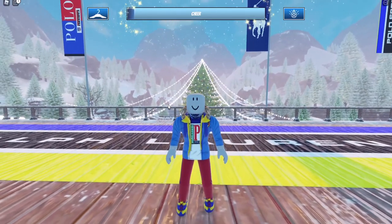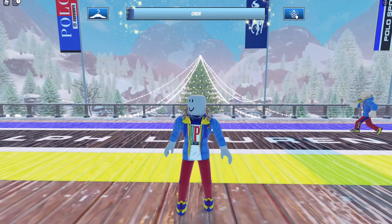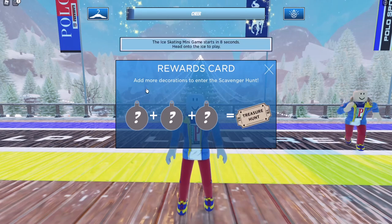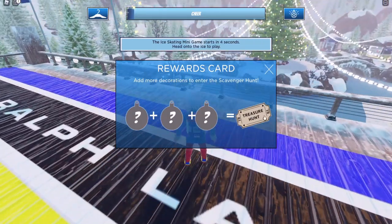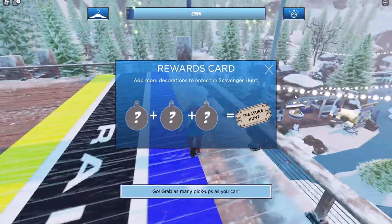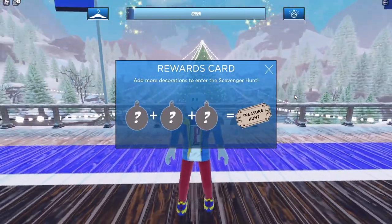First I'll explain how to get the item and then we can do it together. If you click on the rewards card at the top right, it says add more decorations to enter the scavenger hunt. You'll need to place three ornaments on the tree in order to get the treasure hunt. When you have the treasure hunt, you can hunt for seven different presents scattered across the map, and you'll need to collect all of them — then you'll receive the item.